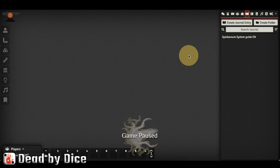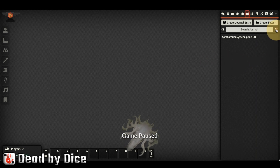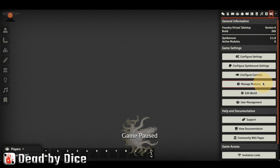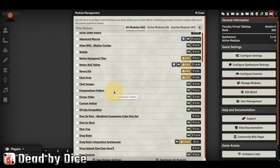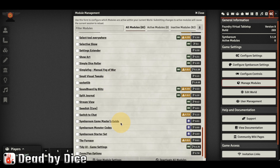Now you have an empty world and you want to fill it with exciting stuff from the Symbarum world. Go to the settings and find Manage Modules. As mentioned, you have to have the premium content installed inside Foundry first. When you do, scroll down to S and find the Symbarum starter set.